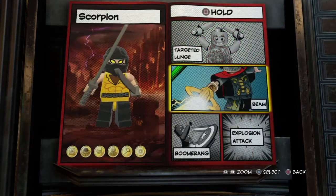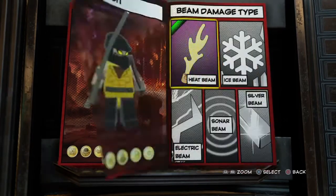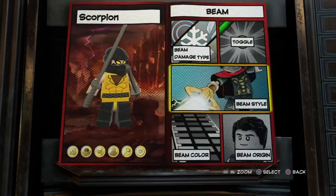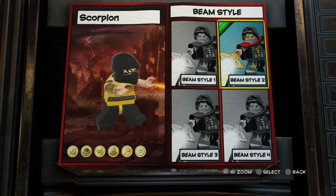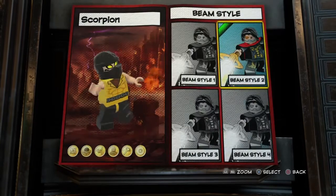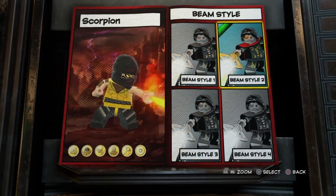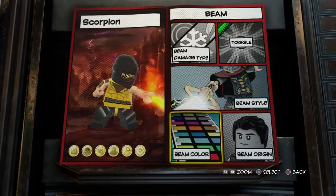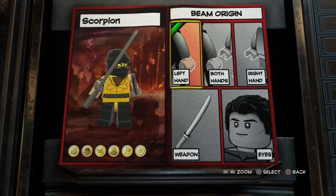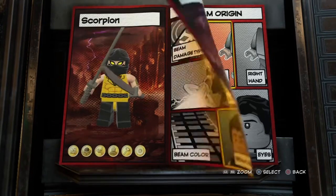For old square I gave him beam with beam damage set to heat. Beam style is beams two, and beam color is orange. For beam origin I gave him left hand.